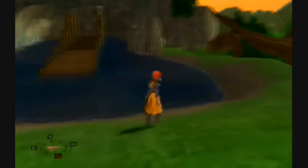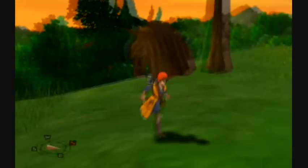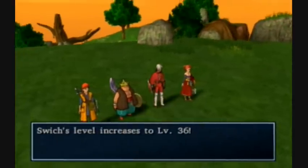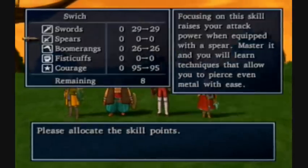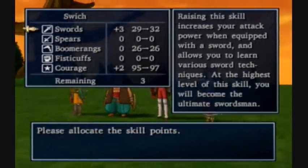So if you run around here and hit X, eventually you'll find a mini metal. Another level up - just skill points, same thing we always get. But in two more levels we'll be able to max out courage - that's pretty cool.